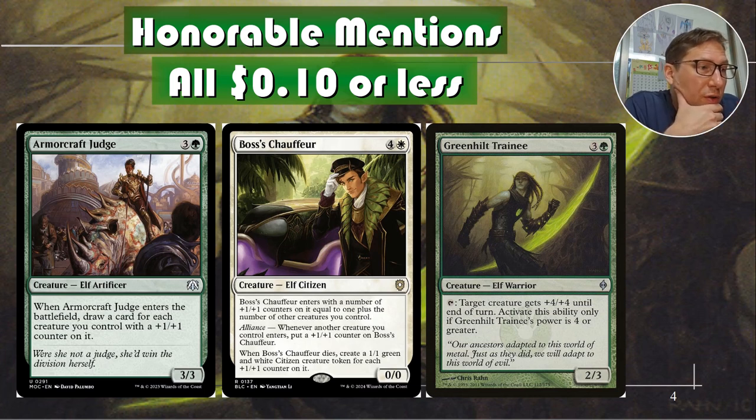Boss's Chauffeur: four and a white for a 0/0. He enters the battlefield with a number of plus one plus one counters equal to the number of creatures you control. So this is double good in a token deck. Alliance — whenever another creature enters, another plus one plus one counter goes on this, so this is going to be a monster fast in a token deck.